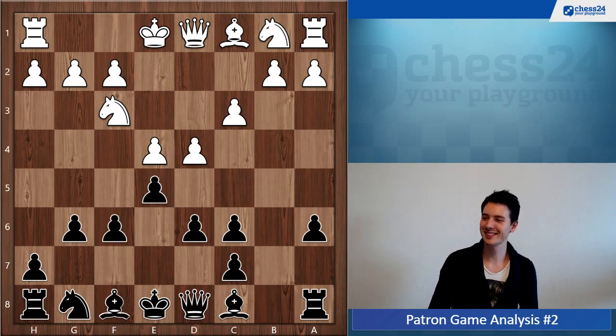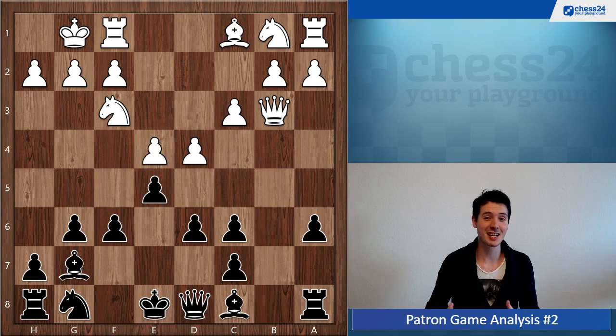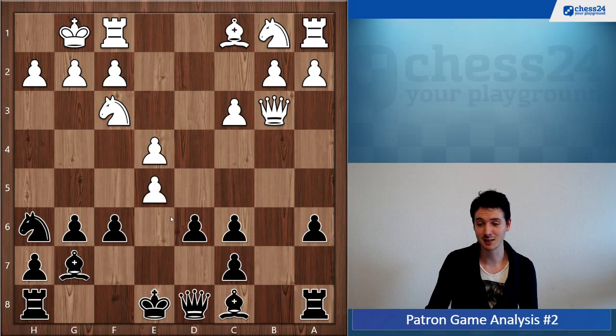Queen b3, and here knight h6 — the first small inaccuracy. It's following the standard plan, but it has a surprising tactical resource which you missed. Even early in the game you need to watch out for possibilities and calculate early on, always looking for force sequences: taking moves, checks — we don't have many checks here — but taking moves and moves that attack something. The problem is with knight h6 running into d takes e5.